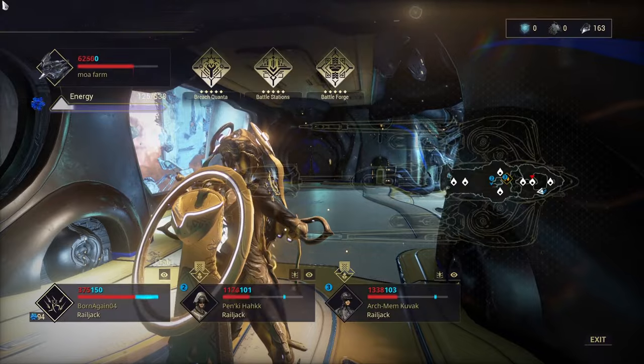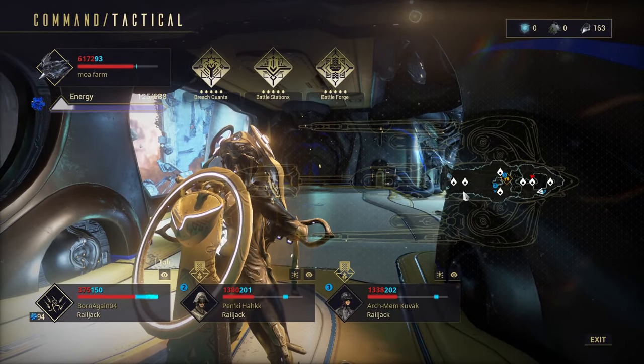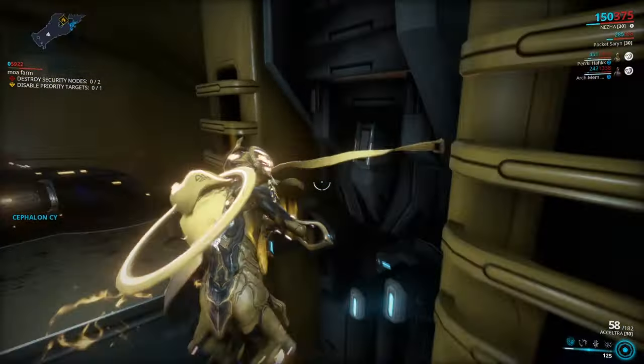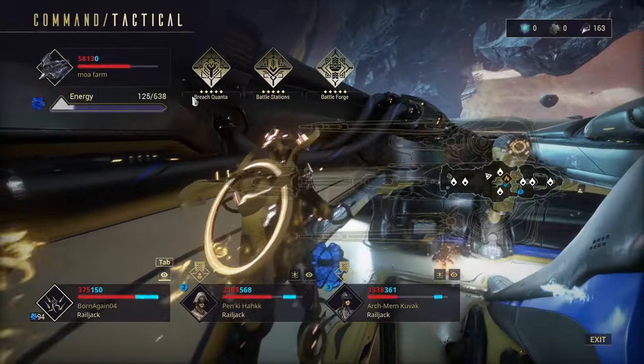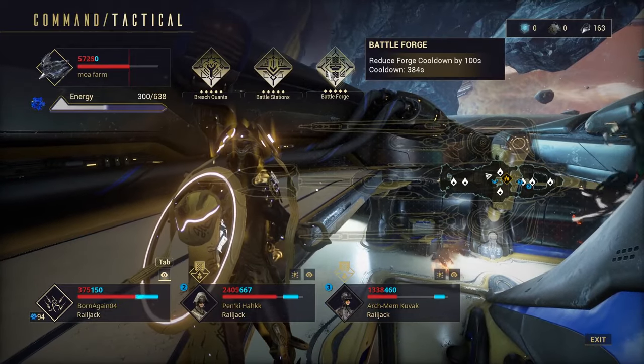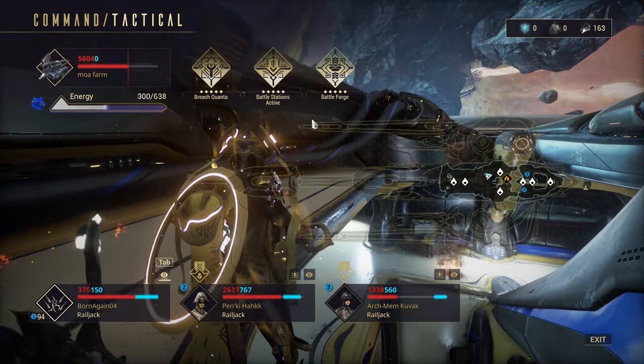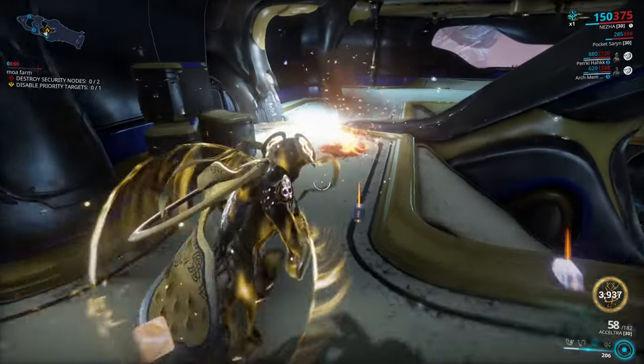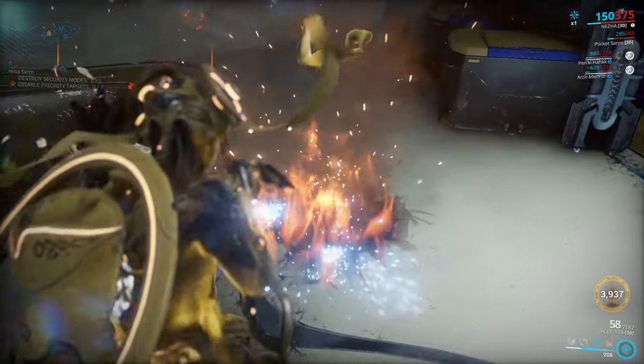Hitting L on PC or RB on consoles brings up the tactical menu, which allows you to teleport to different parts of your ship instantly. This also brings up your tactical mods. The Omni tool is automatically equipped in your gear — use this for repairing hazards with Revolite, a player-sided resource.